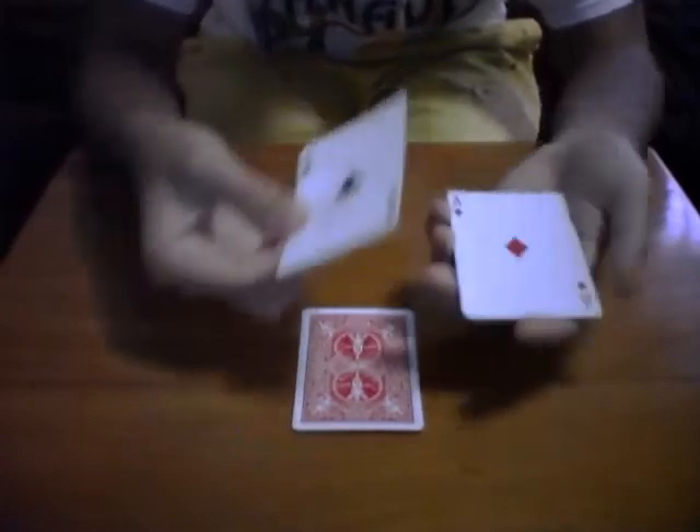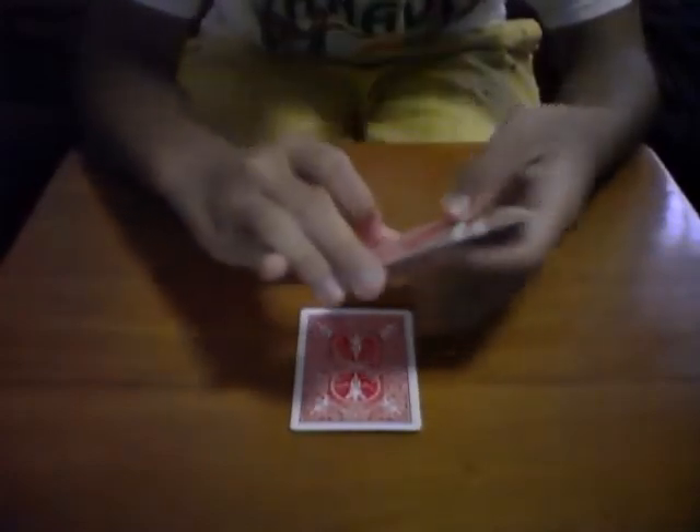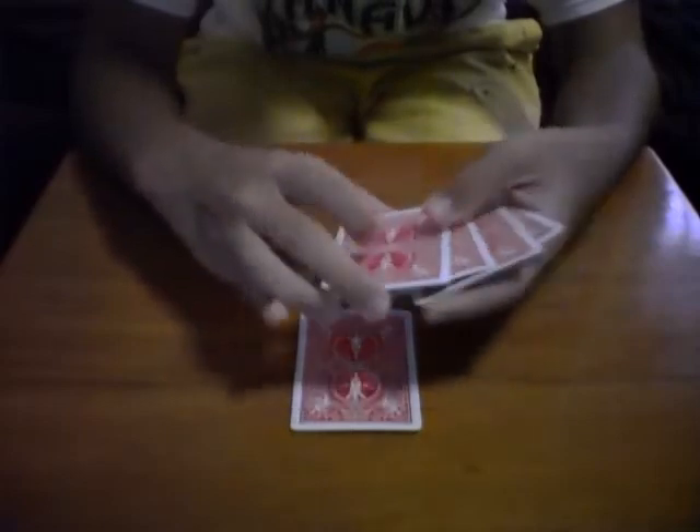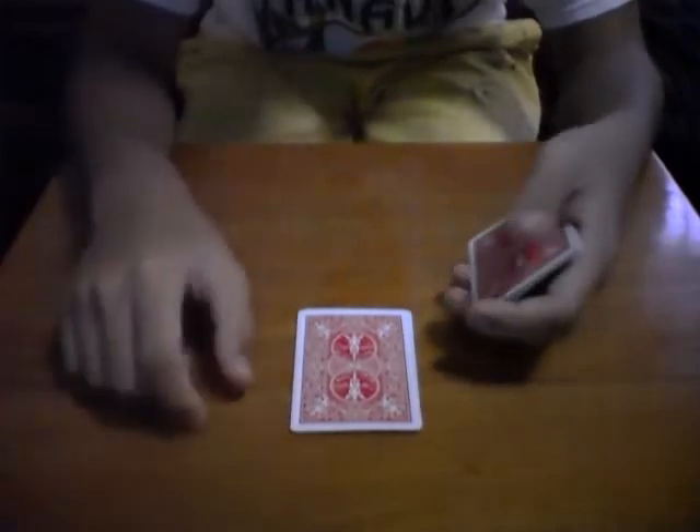Down here means we have the aces, right? Here we have one, two, three, four cards. And I'll be putting the aces on your hand. So here are the aces, I'll be putting them on your hand.